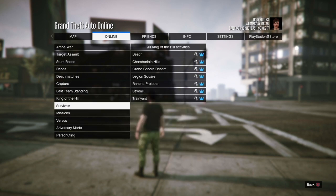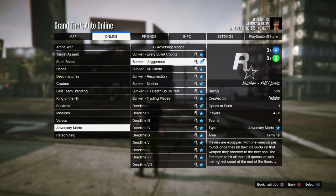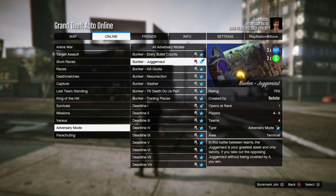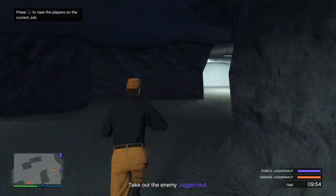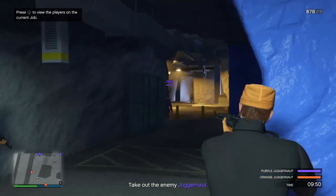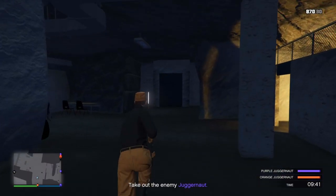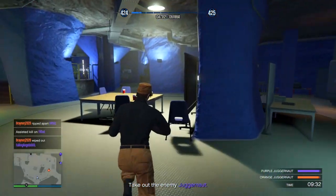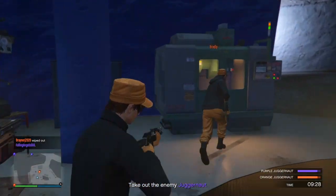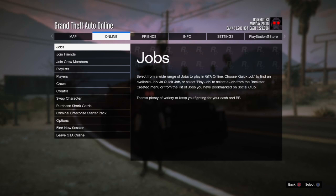Another method is doing the triple money and RP adversary modes in GTA 5 Online. If you're a new player, this is a great option — you can make around 500k grinding these out. I recommend the Juggernaut adversary mode: if you are the juggernaut, take out the other juggernaut and you basically win the round. I got 30k for winning two out of three rounds, but it will take a few hours to reach 500k.